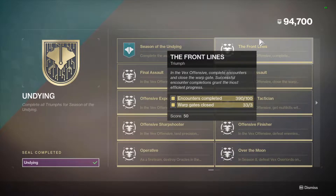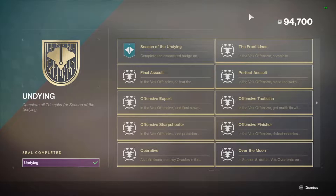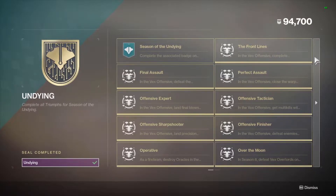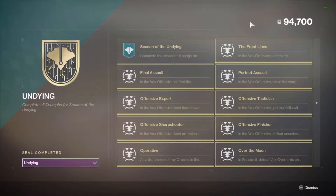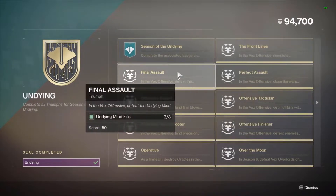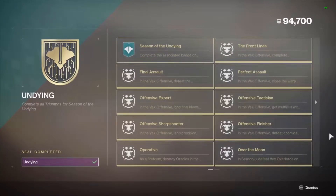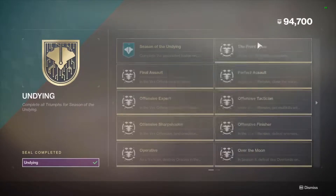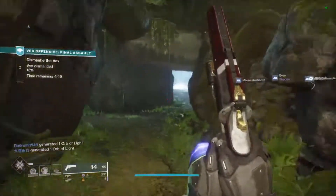We'll go from super easy triumphs to medium difficulty triumphs and then to the collection page. Since none of these triumphs are really that hard, I listed them from super easy to medium difficulty. Starting off with the super easy ones: Front Lines, Final Assault, Offensive Finisher, Operative, and Moonlight Crescendo.